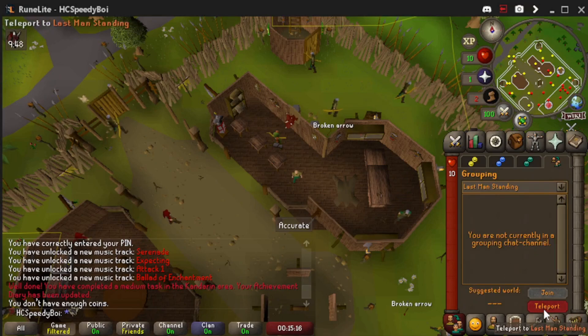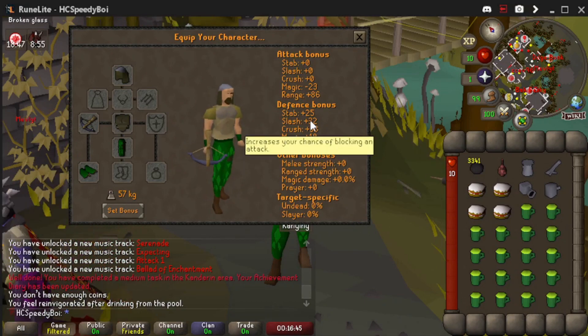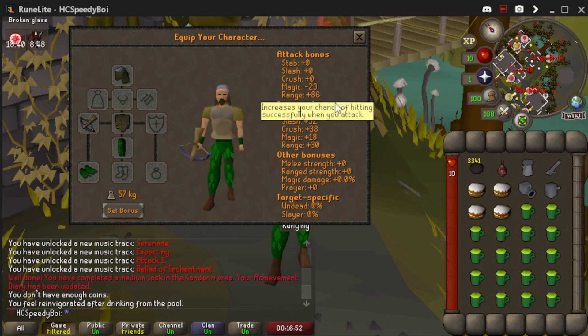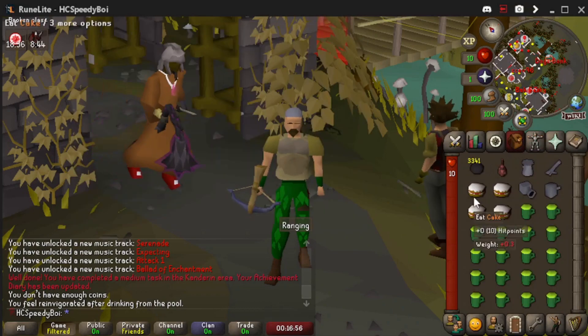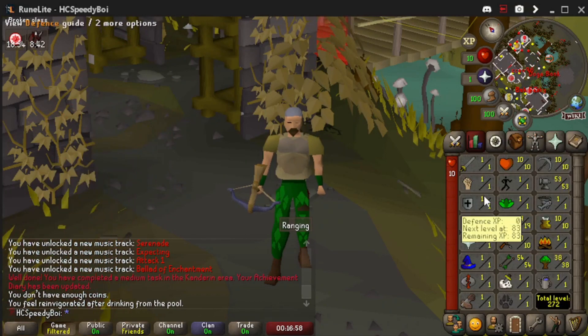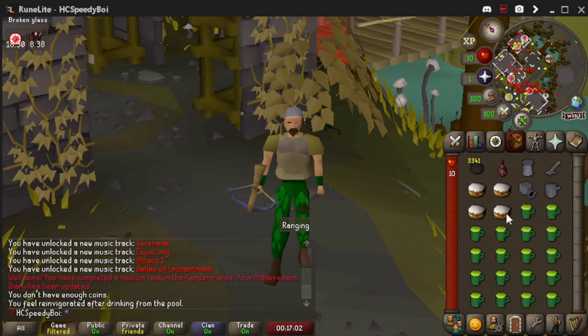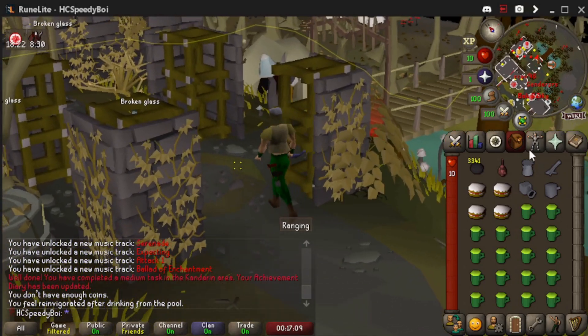Like I said before, this is more of just a fun challenge, not the absolute most efficient possible. We grab one last upgrade — the coif from the Ranging Guild — and then teleport to Last Man Standing. We're going to cannon Venenatis. Our gear gives us plus 86 range. A couple of upgrades we could have gotten — studded platebody for plus 6 more or prayer for additional bonus — but I want to keep this account at 10 HP and 1 Prayer for future content ideas. Our inventory is the cannon, makeshift range potions, and cannonballs.